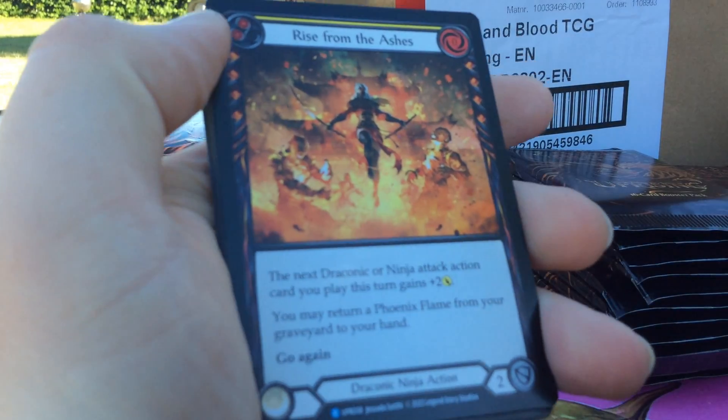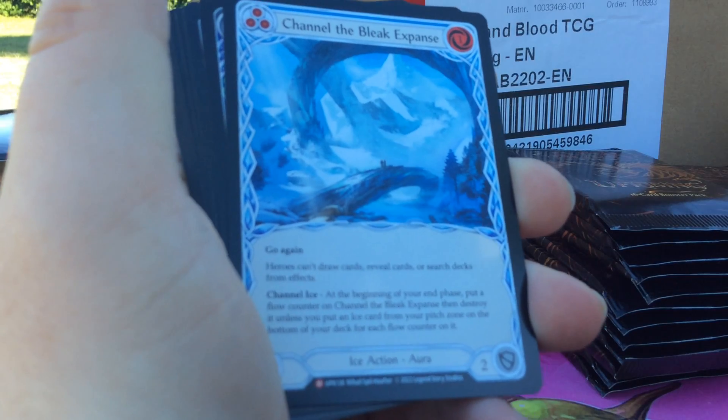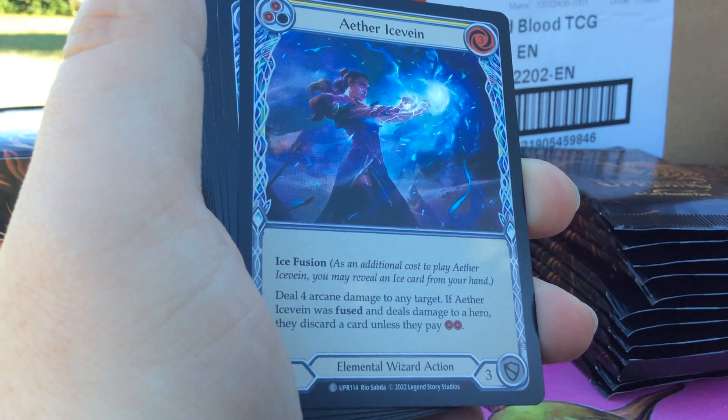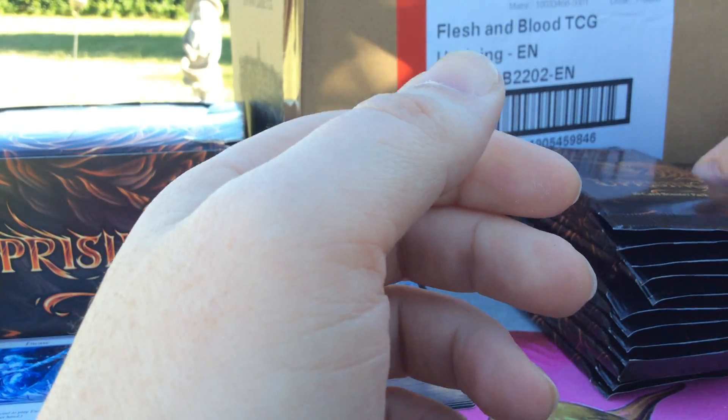We got Rise from the Ashes, Channel the Bleak Expanse — so Nonfoil Majestic. And we got Aether Ice Vein for the Rainbow Foil.